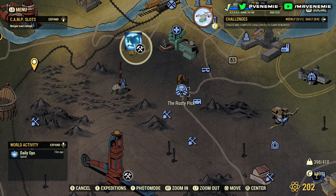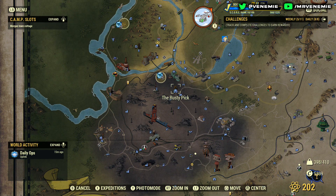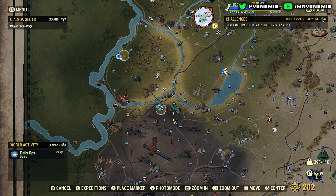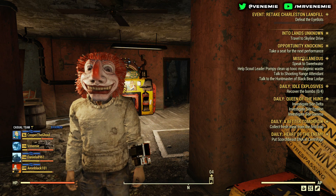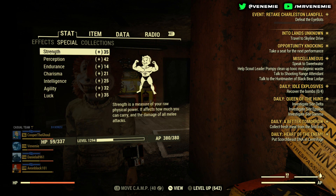First of all, I'm going to be showing you where Rusty Pick is. This is where you're going to be spending most of your time in end game — this is where you're going to be buying your modules. You can do your scrip at any train station. Most of you have probably seen a scrip machine by now — that's the machine behind me — it's at every train station.